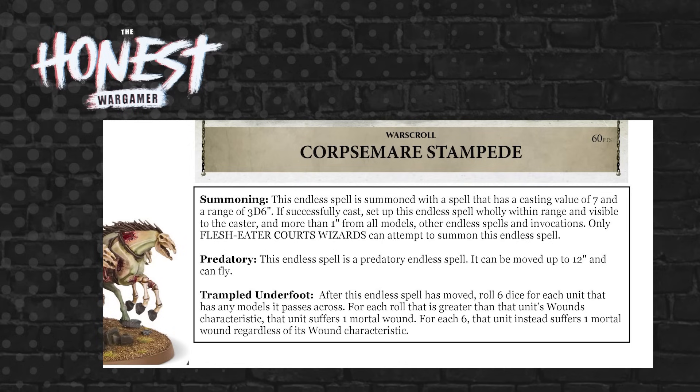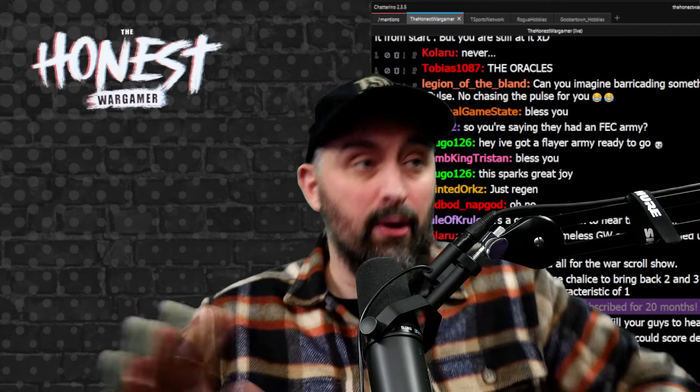Finally, the Corpse Mare Stampede is cast on a 7, set up at 3D6 inches, then moves 12 inches as a predatory spell. Its special rule Trampled Underfoot: for every unit it moves across, roll six dice and deal a mortal wound for each result that exceeds the target unit's wounds characteristic. It's 60 points, but given you're already taking two Endless Spells that auto-heal and shut down movement, you're winning so hard this is an easy additional purchase.